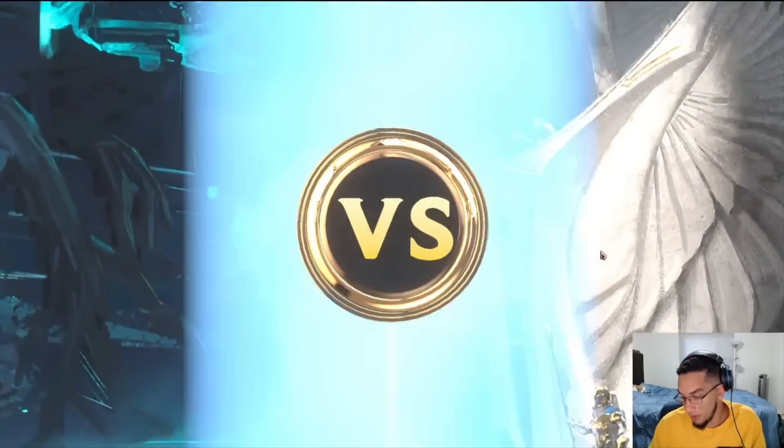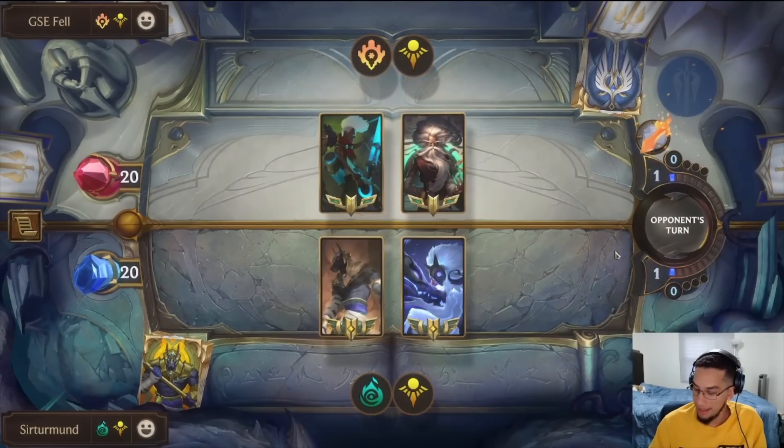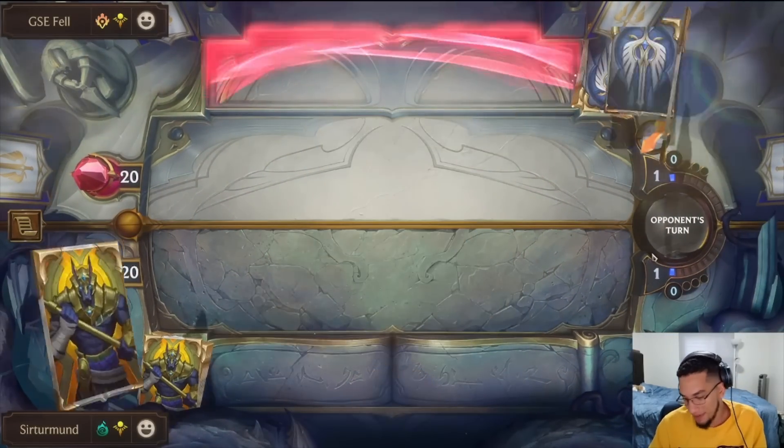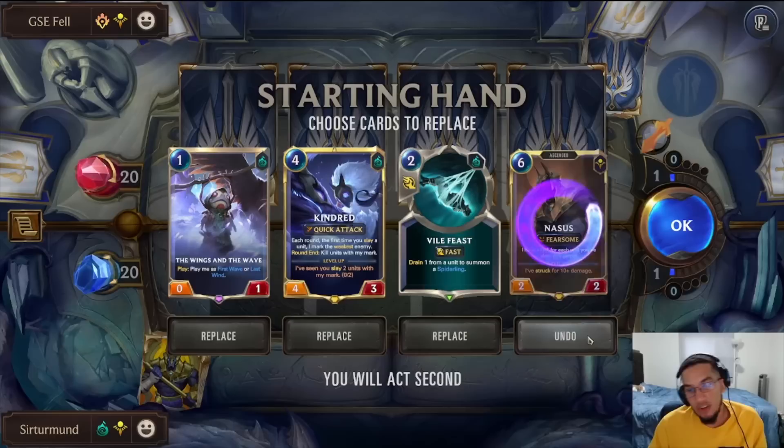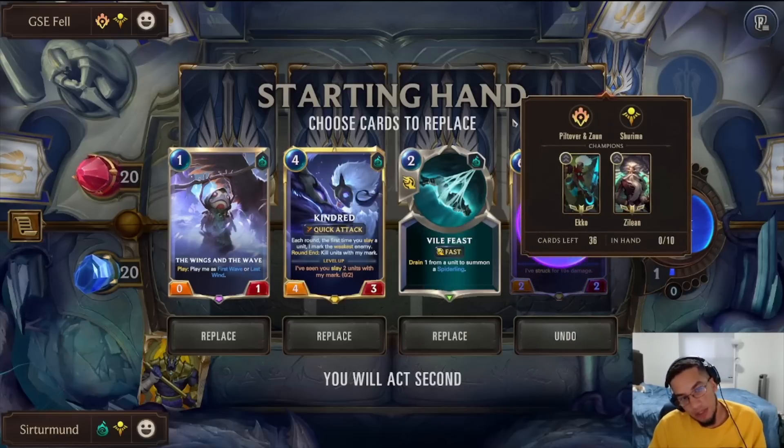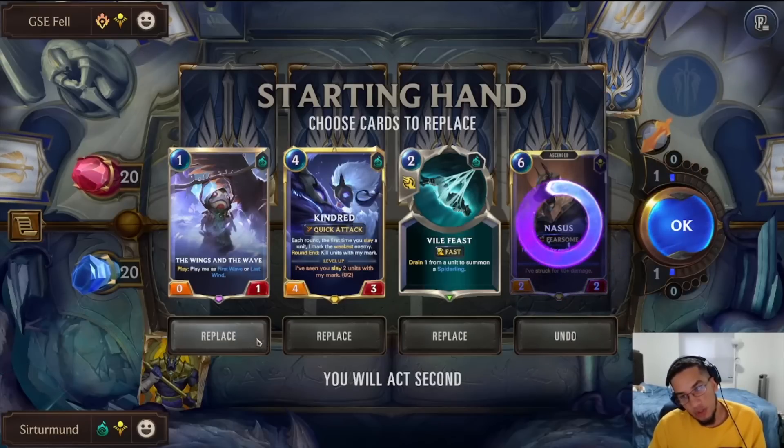In this matchup, we'll be going up against Ekko Zilean. I think we should be okay versus it — we do have Rite of Negation, and we have Kindred, which is really good. I don't know about Nasus; Nasus comes a little bit too late. Wings and Waves is also kind of awkward.